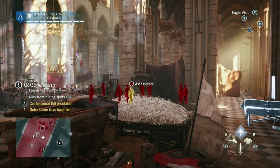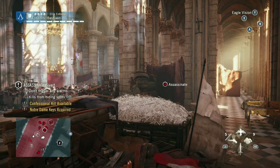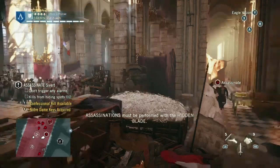As he approaches you, there are two guards with him. One of those guards is going to be startled by, of all things, a small cat, and will approach the cat, which is next to your haystack. At that point, it's going to give you the perfect opportunity to get a hiding spot kill on him.